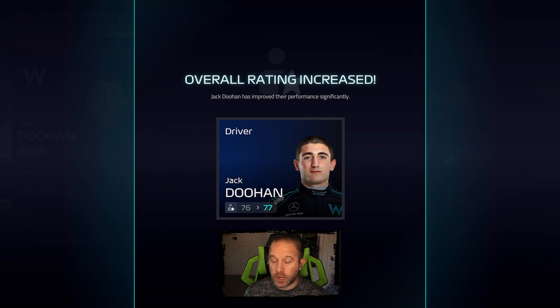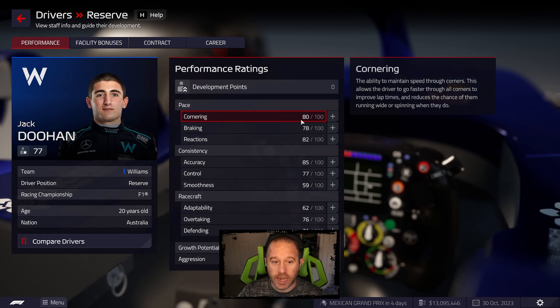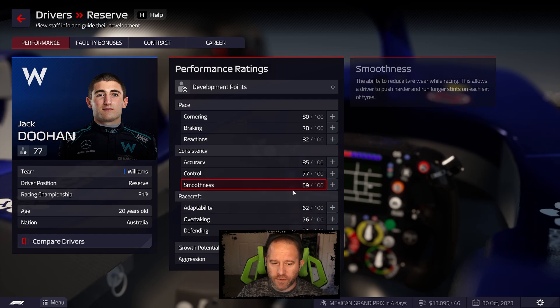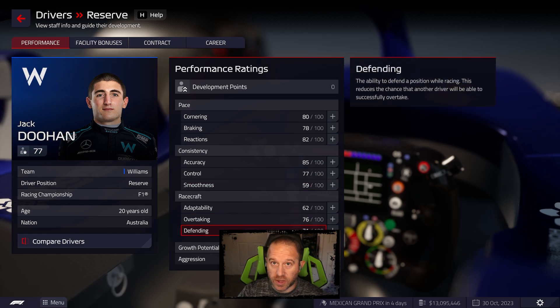Jack is doing all smoothness because his control of tires is awful — not as awful anymore, but still pretty bad. It has brought him up to a 77 overall. Getting him those FP1s is definitely helping his development. Smoothness is at 59, he's already got the pace, great accuracy, very good control. Racecraft needs some work, but defending is better than Albin actually. Smoothness has still got a long ways to go yet.